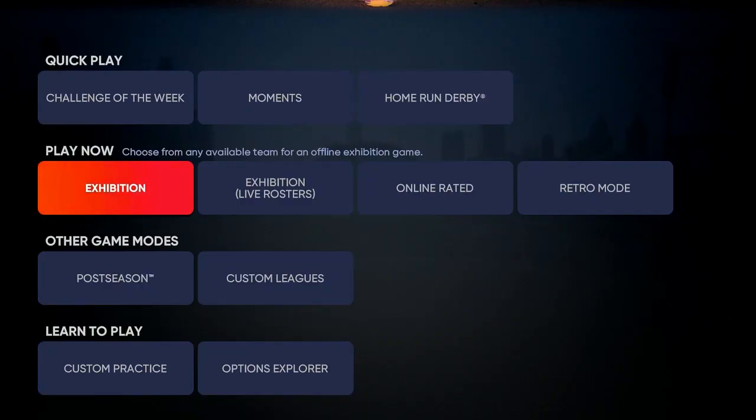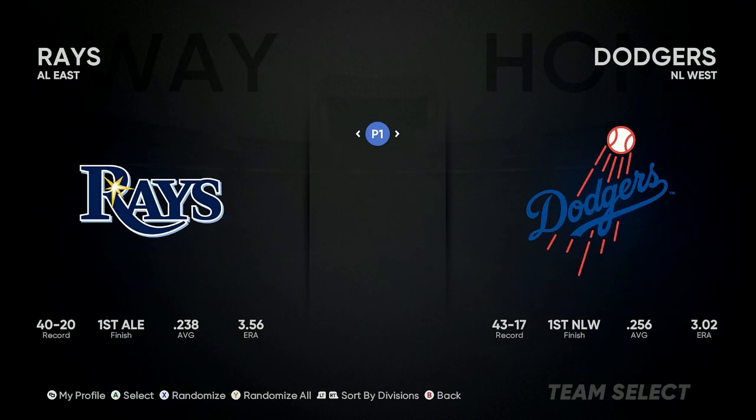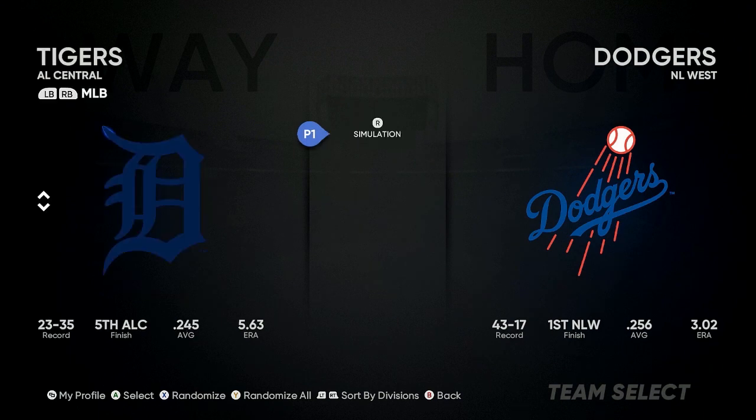The first glitch and exploit method we're going to cover to get you prepared for the third inning program is the intentional walk method. A lot of y'all know it, but we're just going to go over everything to get you up to that first 300,000 XP super fast.